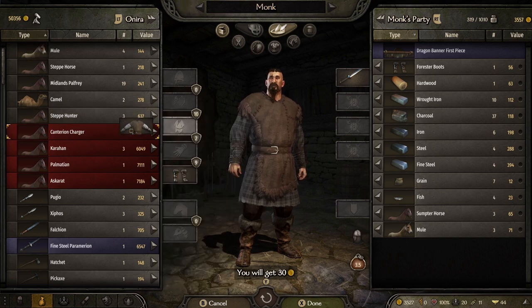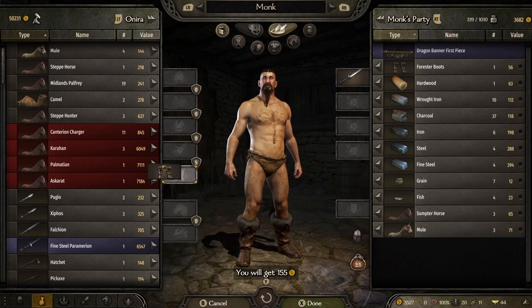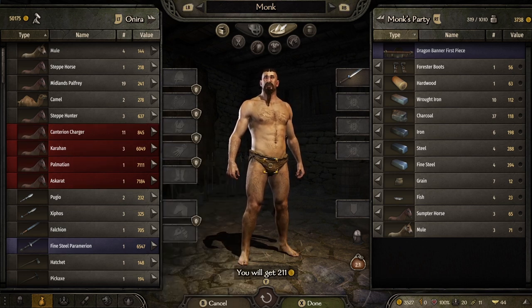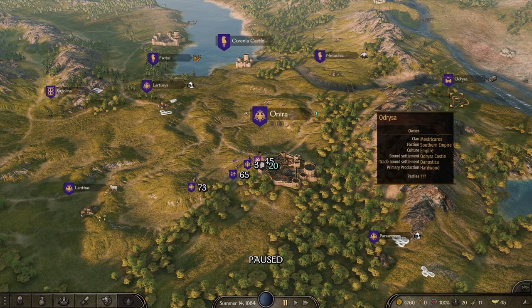When you very first start this game, did you know that you can switch between your normal clothes and your civilian clothes? Your civilian clothes are what you wear when you walk around towns, and you pretty much do not need them — they provide very little defense. You can sell them to earn yourself a nice little chunk of change at the beginning of the game.